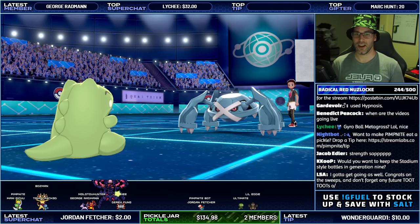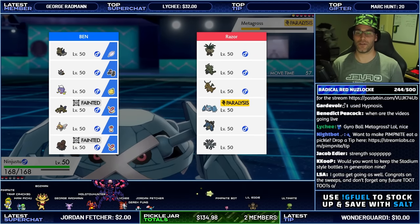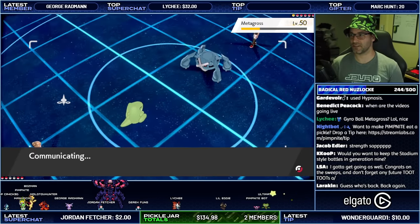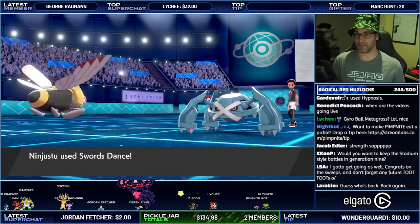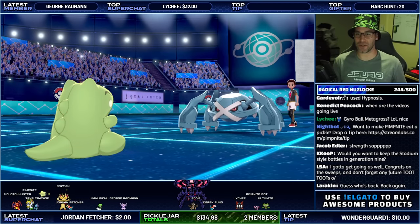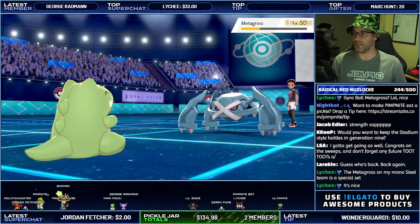Psychic's going to miss — I actually ran a special Metagross. The only one I'll have trouble with is Dragonite — that's it. All the others are cake. Let's go for Swords Dance. Larvesta's got a fairly decent Attack stat, you know.